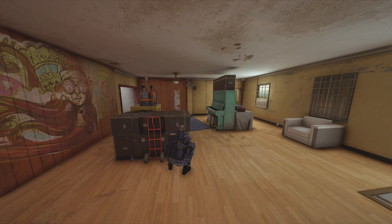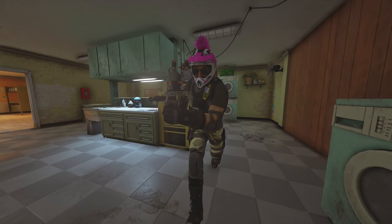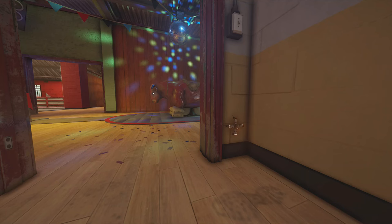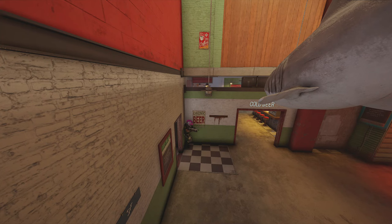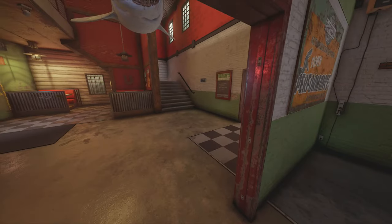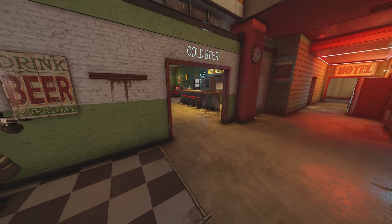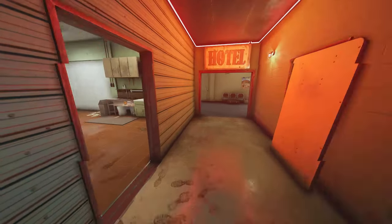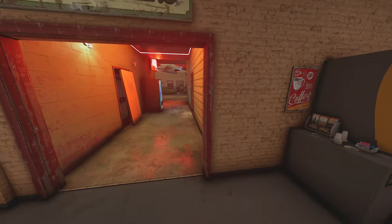Throughout the round we're going to have Capcan hold down piano — he's going to be the one anchoring this side of the objective. Second operator we're going to need is Mozzie. Just make sure you place your pest down in all the really important spots on the map where there could be high drone volume — stairs, drone holes, and next to doorways are perfect as well. Mozzie is going to be our roamer, so he's not going to be stationed down on the objective. I'll typically have him roam on first floor on the mezzanine side, then rotate around garage stairs or green stairs and get back into objective when needed.